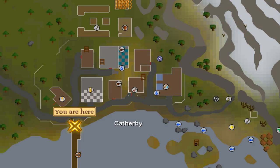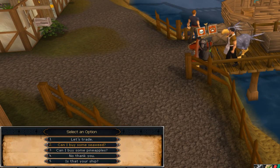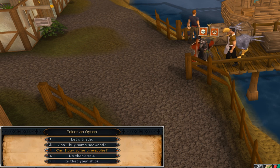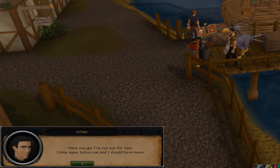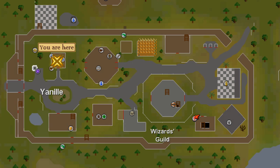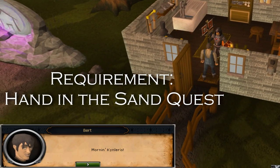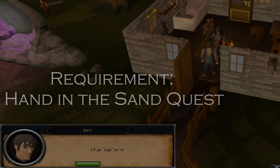From here, run into Catherby and talk to Arhine, the general store owner. He's just south of the bank, and from him buy your max of seaweed and pineapples. You will have to talk to him — you will not be able to purchase these in the store itself. Go through the option of talking to him. From here, you will just want to run east and harvest from your fruit tree. Next, teleport to Yanille. Once in Yanille, go to the northwest corner by the house portal and enter the house with Bert inside. Talk to him to have 84 buckets of sand delivered into your bank, but remember you must have completed the Hand in the Sand quest in order for this to happen.